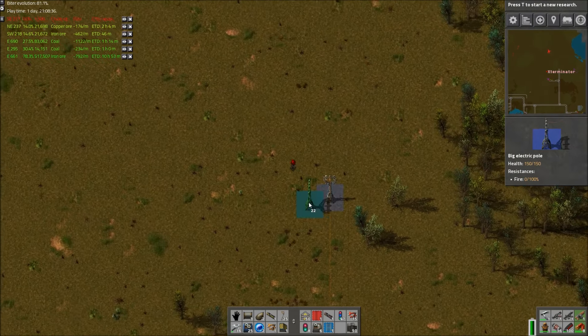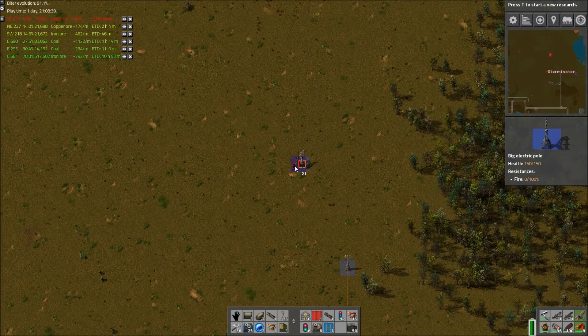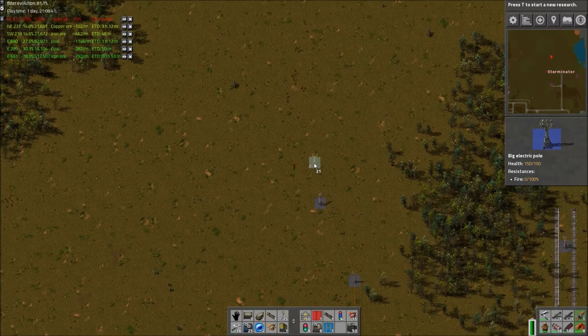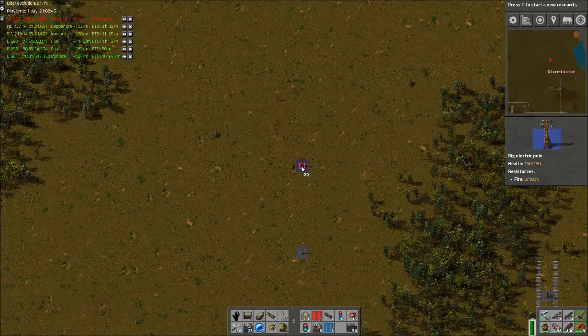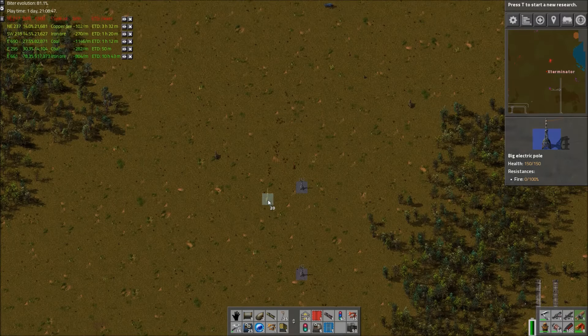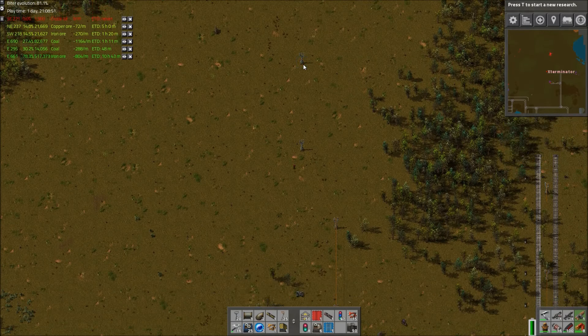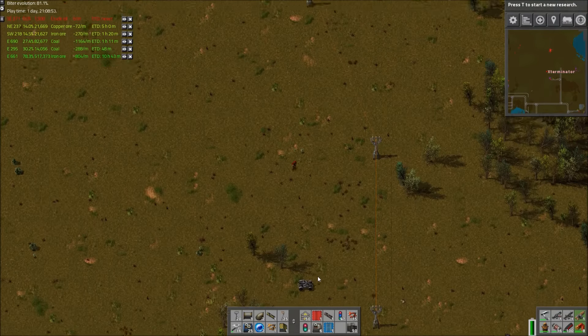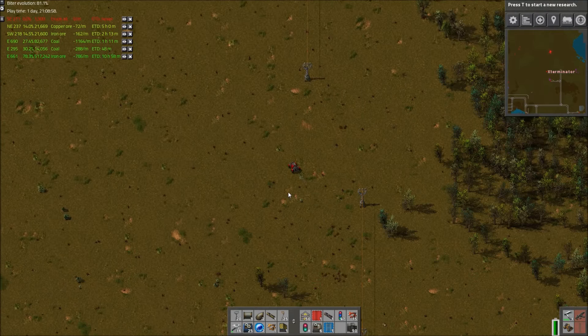We're gonna have to be careful with placing the turrets — we need to place a ton down at once so we can actually kill the worms before they kill too many of our turrets. I feel like I should bring a car in case I need to make a quick getaway. I just need to be careful where I walk to place them, because if I get too close I'm gonna get lobbed twice in the head and die.